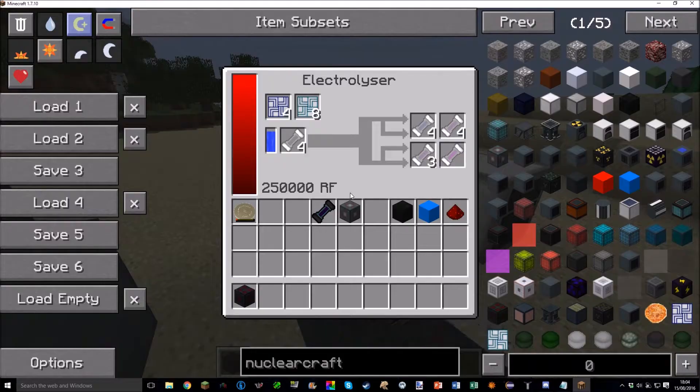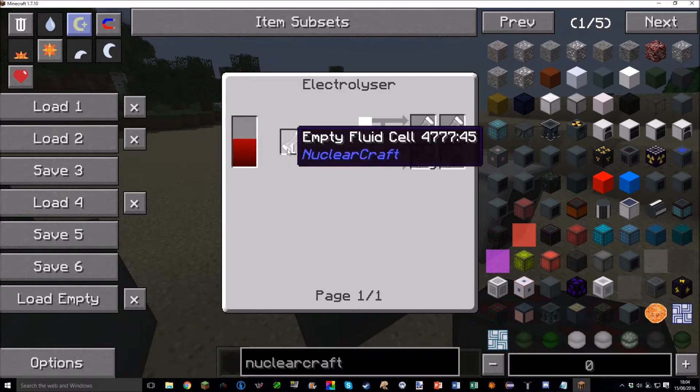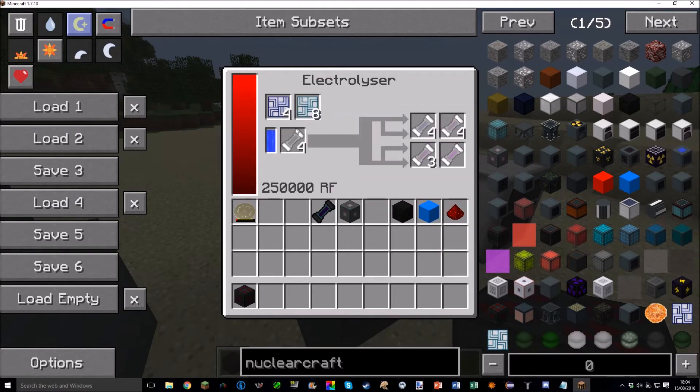In the latest version you can now only use empty fluid cells — the water fluid cell recipe no longer works, since the electrolyzer uses up water in the process. Solar panels now generate a tiny amount of power during dawn, dusk, and night — it smoothly transitions toward maximum energy rather than suddenly flipping on.